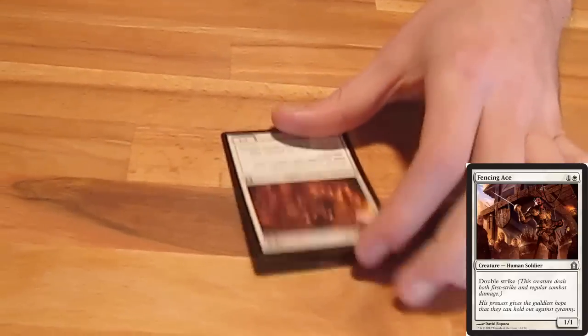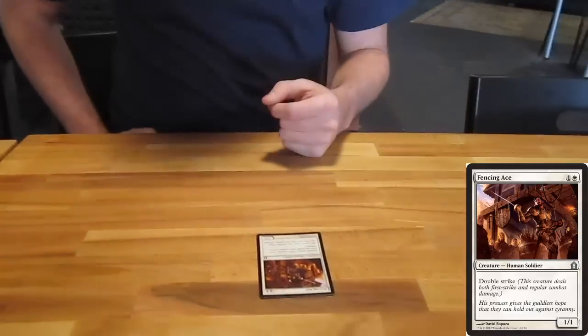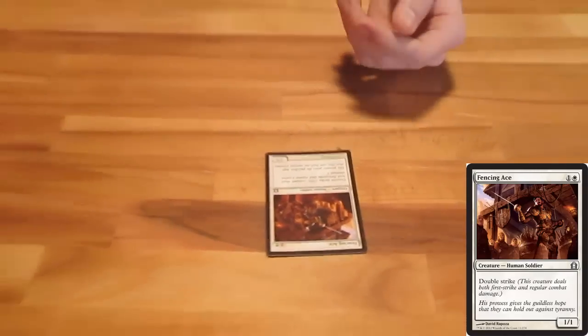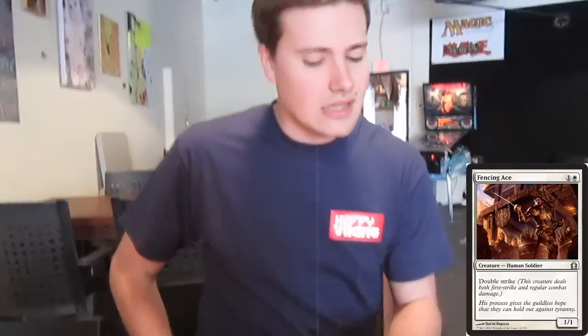The first thing we're going to talk about is double strike. Double strike may sound pretty straightforward — it may sound like it's just going to do double damage. So this guy Fencing Ace, he's a 1-1 with double strike. A lot of new players just think that when he attacks or blocks he just does 2 instead of 1. That's not the case at all.